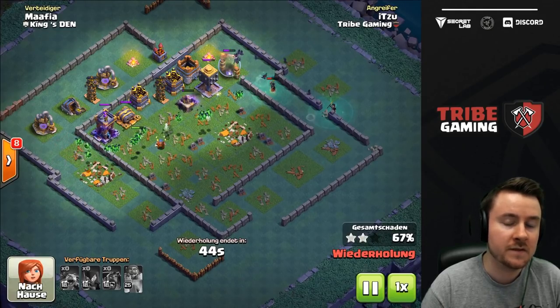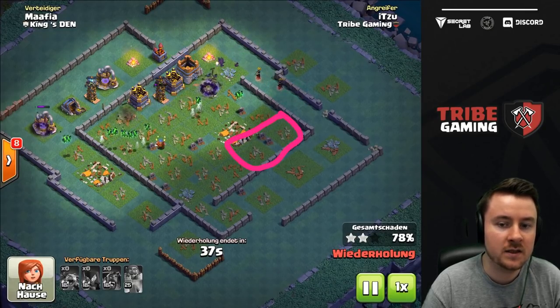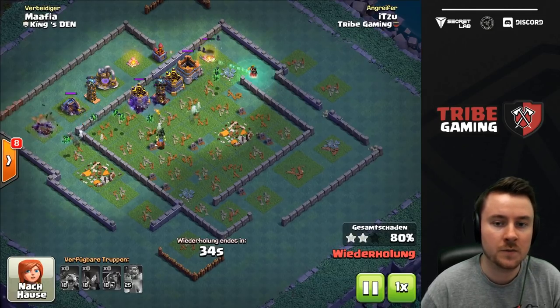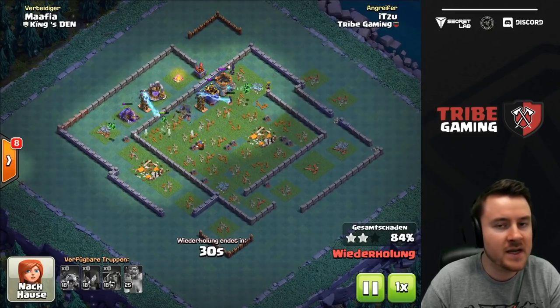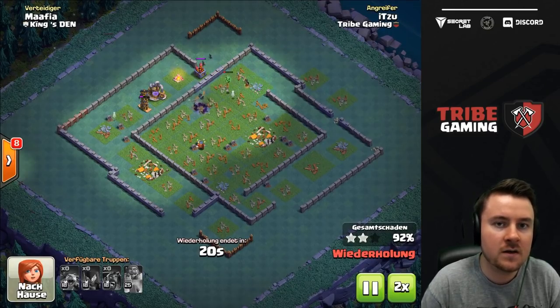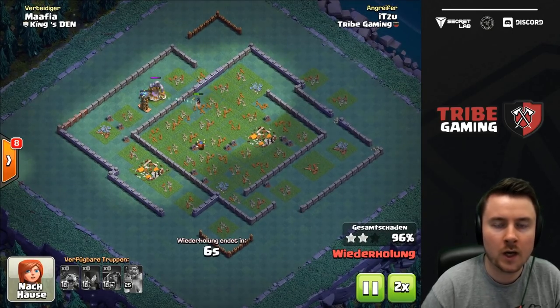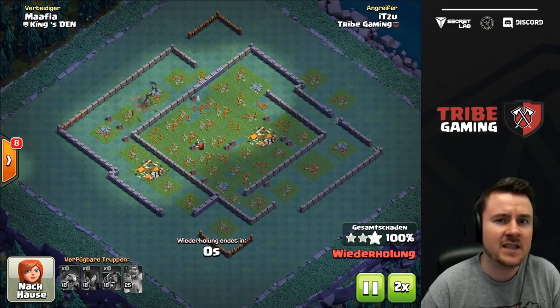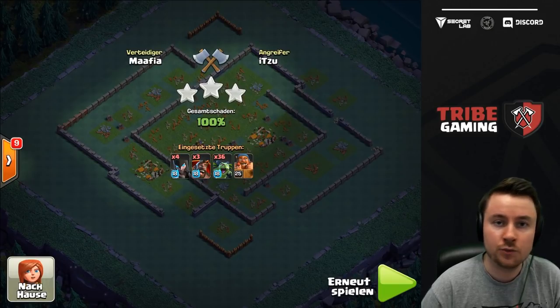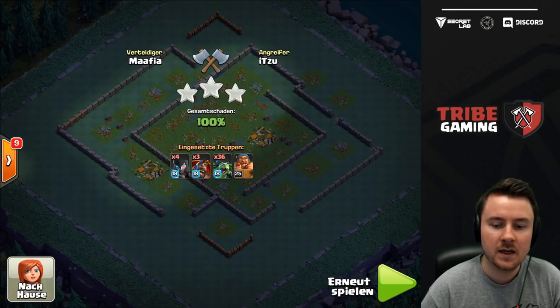I stunned the air bomb defense and the cannon to make sure my witches and bats stay alive. You can see so much is still alive — I've marked the spot where I dropped the hawk gliders. Since this base isn't completely maxed, this is going to be a triple. Otherwise this would have been a really high-percentage two star, which is great when attacking a well-upgraded opponent. Around 70 to 80 percent is really solid, and as long as you're above 60 with a good defense, you're good to go.